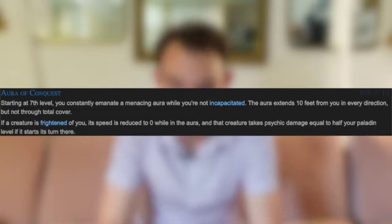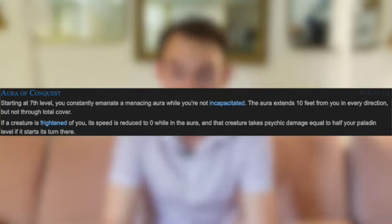This brings us to Aura of Conquest. You emanate a menacing aura while not incapacitated, extending 10 feet from you in every direction. If a creature is frightened of you, its speed is reduced to zero while in the aura, and it takes psychic damage equal to half your Paladin level if it starts its turn there. The frightened condition must come from effects you are casting — either the fear spell, your Channel Divinity, or another class feature. Half your Paladin level is not bad, but even at 7th level dealing three damage per turn is not great. At 10th level, CR-appropriate creatures are shrugging off three psychic damage pretty consistently. So the main thing here is movement restriction.